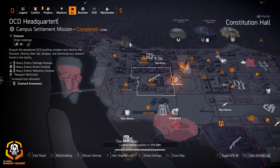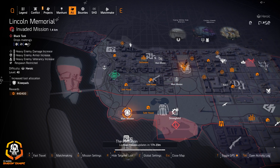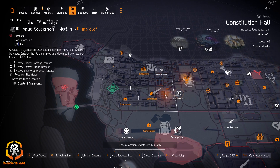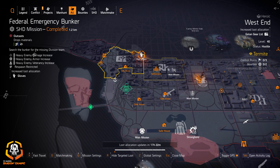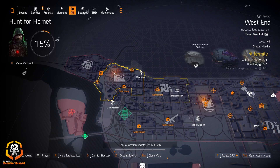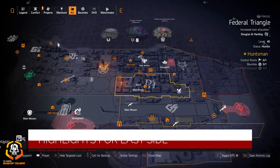Overlord at DCD — you don't really need those since we have knee pads for Fox's Prayer. Rifles at Constitutional Hall if you're looking for Diamondback, Merciless, or Classic M1A. Gloves at Federal Emergency Bunker if you're looking for BTSU gloves or Contractor's gloves. Providence Defense at the Potomac Event Center is mandatory for most DPS builds — all three pieces. You can also get the Sacrifice, and Go Long gear — 10 status effects as the first set piece is great with an Eclipse Protocol build.